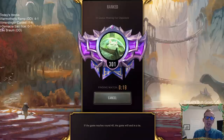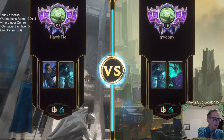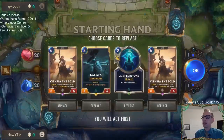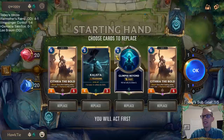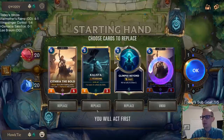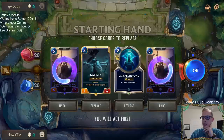I think Freljord's the most underrated region because a lot of people think it's the worst, but I have a lot of success with different Freljord decks. I think it's a pretty good region. Elixir of Iron is arguably the best non-champion - I guess there's Grizzled Ranger, second best non-champion in the game. And Pilfered Goods and Black Market Merchant are out there too. Elixir of Iron is just brutally efficient.